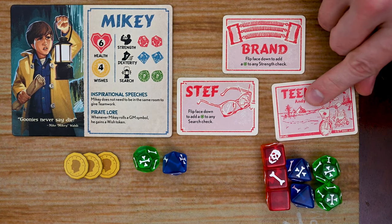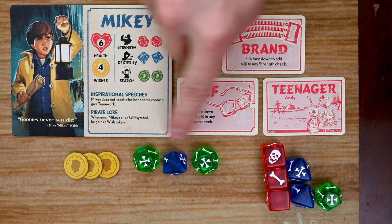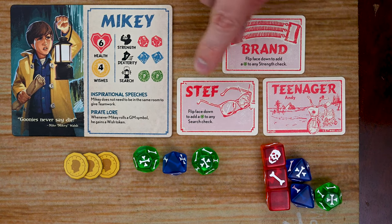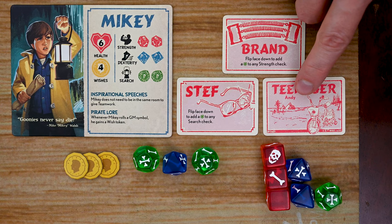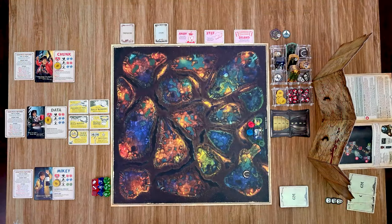Goonie players can also use a teenager card of the matching stat for help. For example, Mikey making a dexterity check can use the Andy card to gain a green die. Once used, the card is flipped face-down. You can never roll more than three dice, so using a teenager card means you cannot also get teamwork from another Goonie. Teenager cards are only flipped face-up again when an hourglass marker is moved down, at which point you choose one used teenager card to refresh.